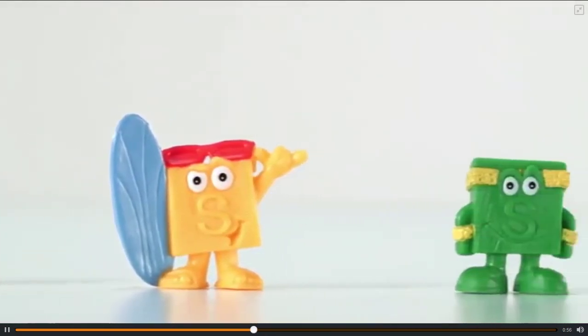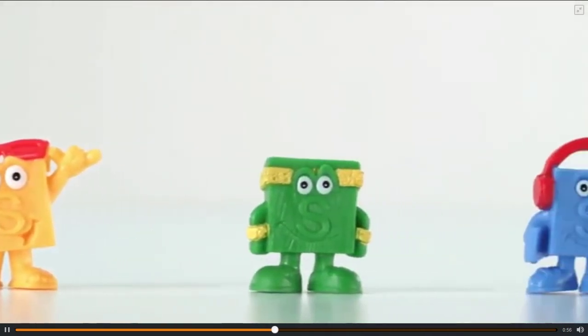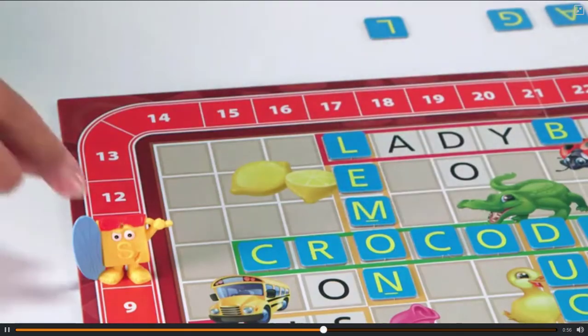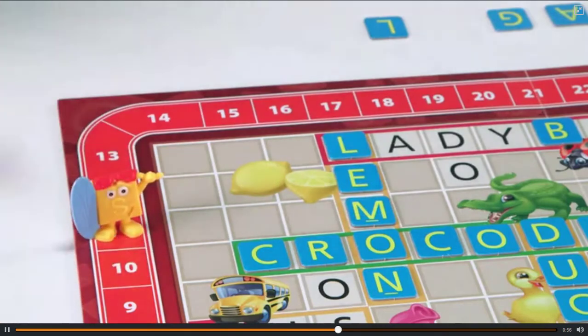Wacky Wordy, Word Surfer, Letter Sprinter, and DJ Word. Move your tile token down the track each time you earn a point. The one with the highest score wins.